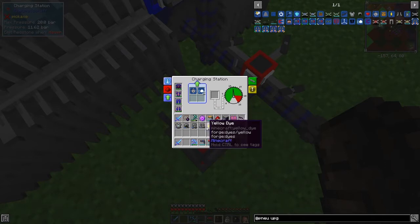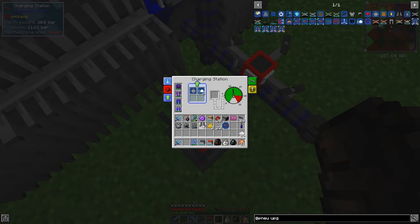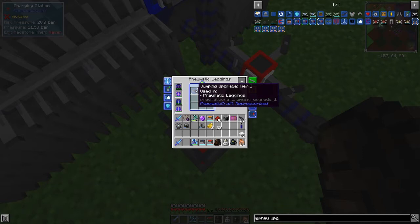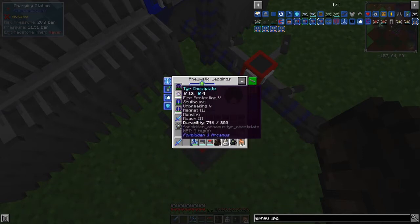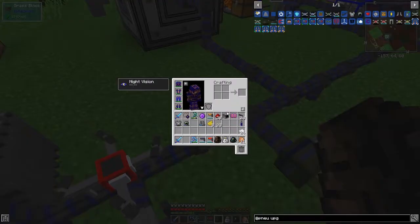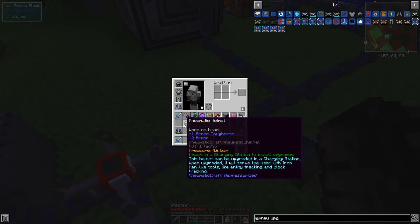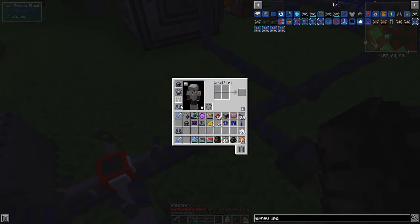Now what we can do is put these into here, select here, and put in the boot upgrades. Those are leggings — let's go back, take those out, put the leggings in here, and put these into the leggings. That gives us a tier one jump boost on the leggings. Let's take our armor off. I actually haven't taken the leggings out of the thing, so let's put all of these on.